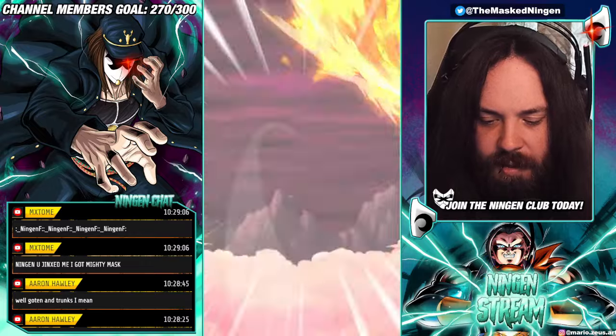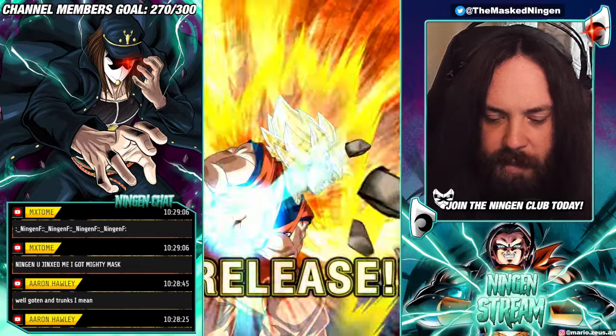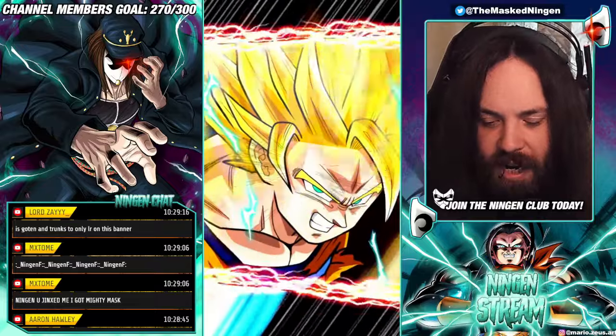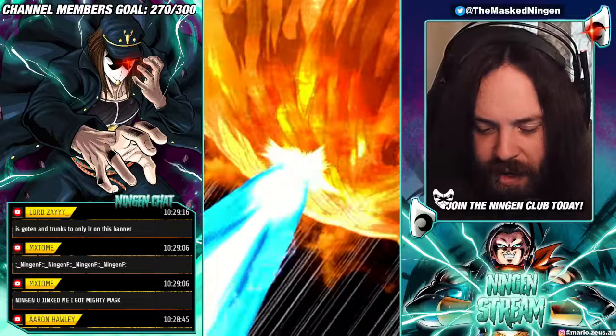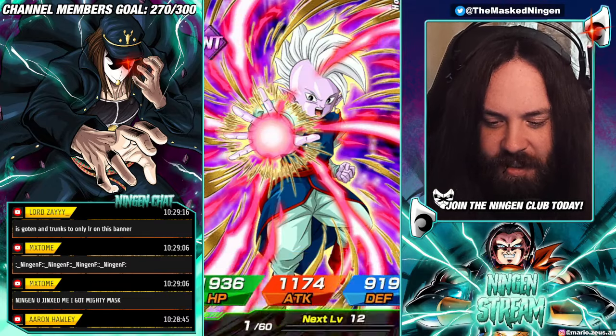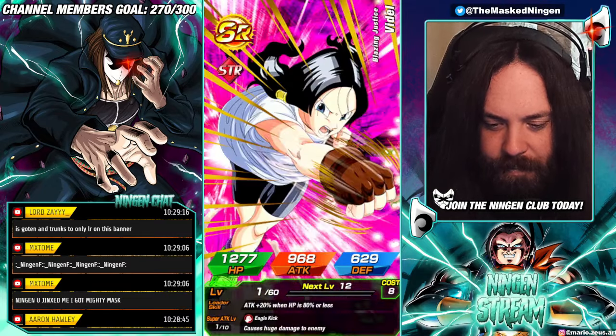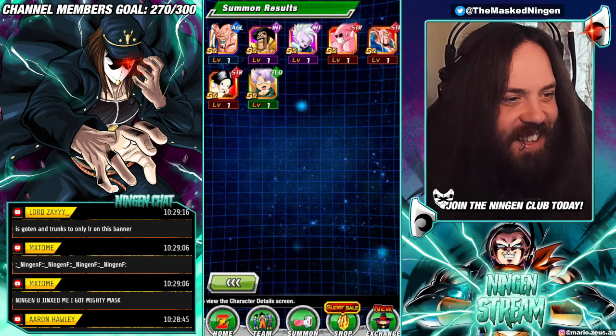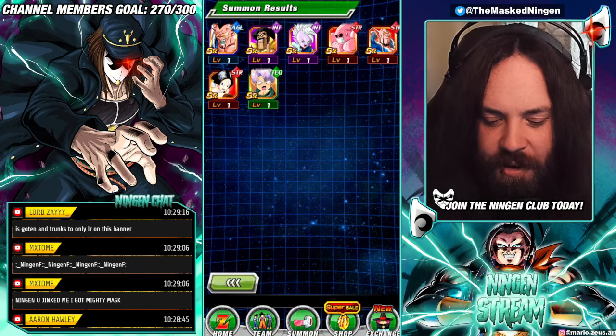I wish Piccolo and 17 were a combo — that fight is so good, good old Cell Saga. Are we really going to get just one SSR out of all those multis? GG Red Zone tickets — you love to see it.